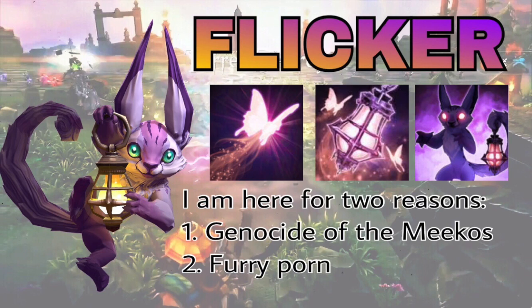Coordinated dives hurt Flicker very badly. Flicker is the kind of hero that needs to be the one initiating and not the one being initiated on. Your abilities are very offensive — you really don't have any straight-up defensive capabilities. So if the enemy executes a decent dive on you as Flicker and you don't hit your fountain, you're pretty much dead. It wouldn't be a great idea to pick Flicker against a Fortress, or against an enemy team that is Taka and Blackfeather. Bottom line: make sure you're the one initiating on the enemies, not the other way around.